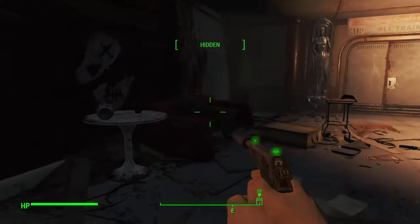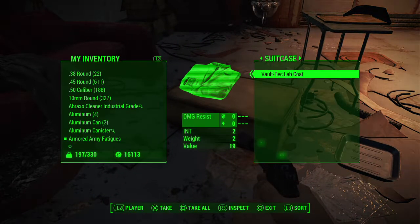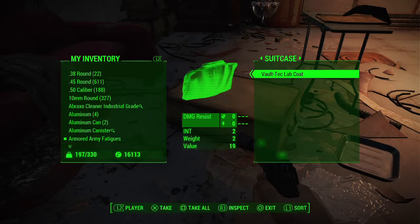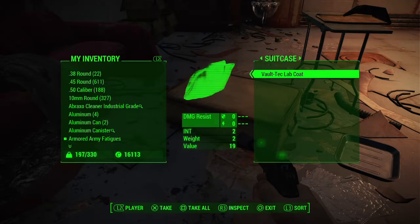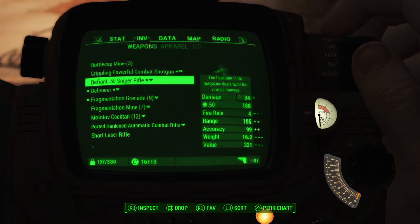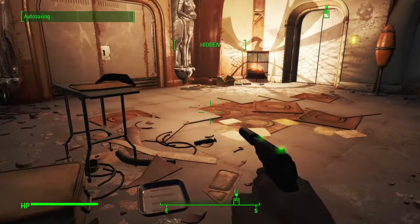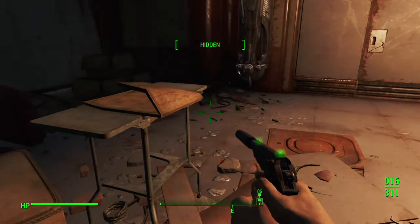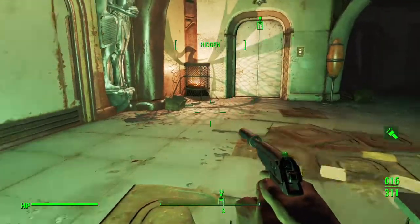My Mentats wore off. There's a Vault-Tec lab coat with +2 intelligence. Would that help me in hacking? Let's see - it affects experience points earned and gives one point. That's not going to help much. There's another bone saw - cool. The lab coat isn't worth much money.